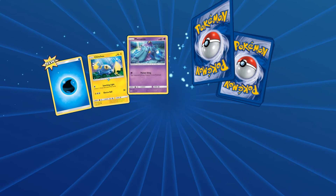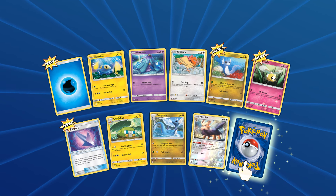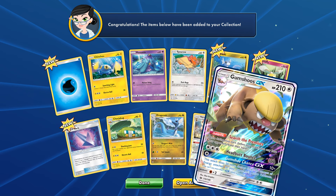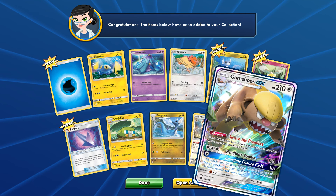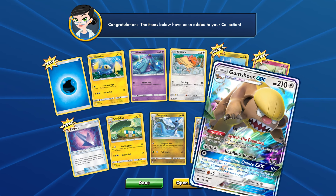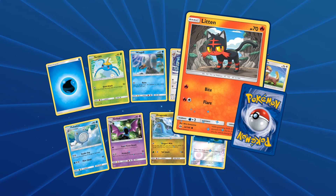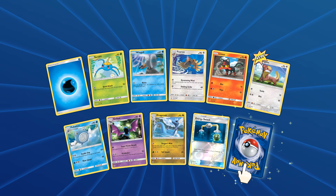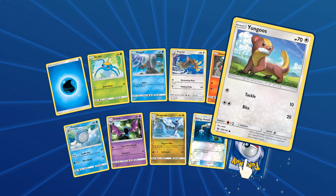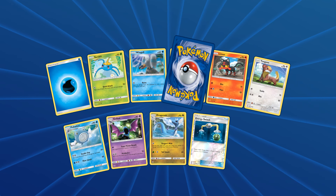10 packs in, what do we get this time? Hopefully something nice. Reverse Herdia. And we get - oh, there we go! Gumchoose GX! Nice, nice. First GX card! We got a Litten, a reverse Energy Switch, another Dragon, and a Rowlet. So we can evolve now to Gumchoose GX.